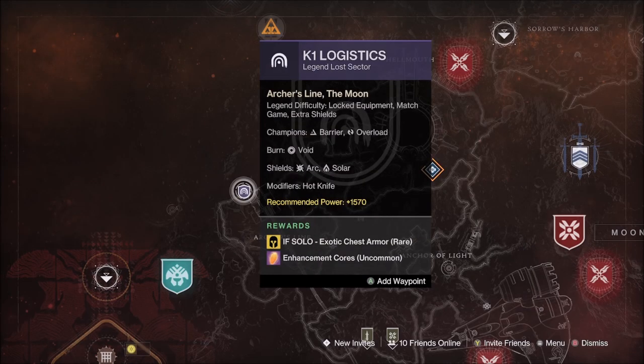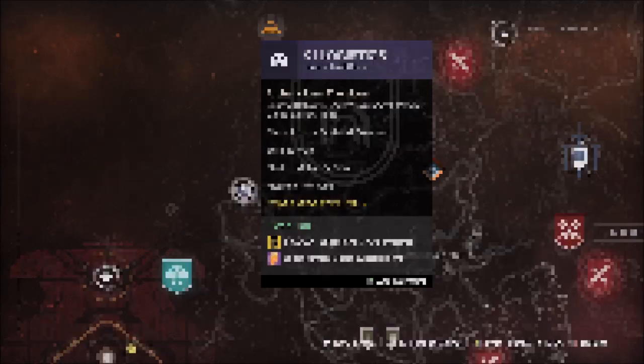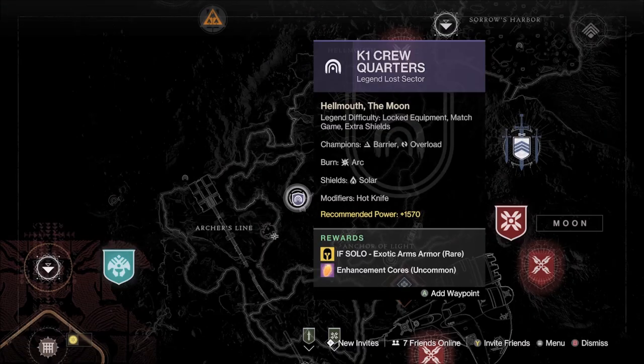Tuesday, February 21st will be the K1 Logistics on the Moon for Exotic Helmets, Solar and Arc Elemental Shields, Voidburn with Overload and Barrier Champions. Wednesday, February 22nd will be the K1 Crew Quarters on the Moon for Exotic Boots, Solar Elemental Shields, Arc Burn with Overload and Barrier Champions.